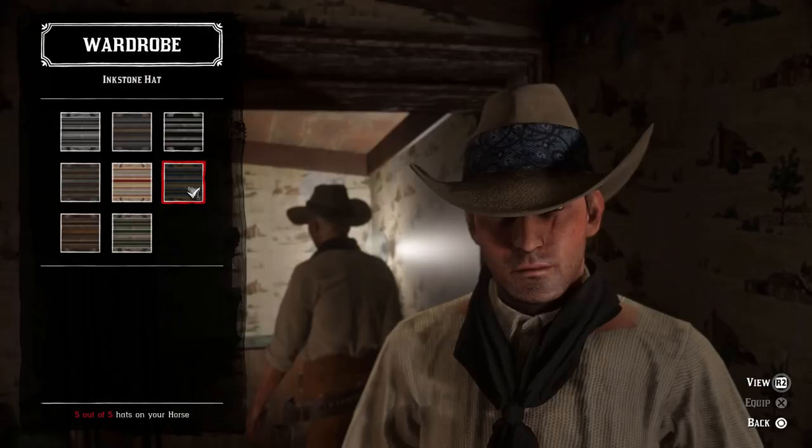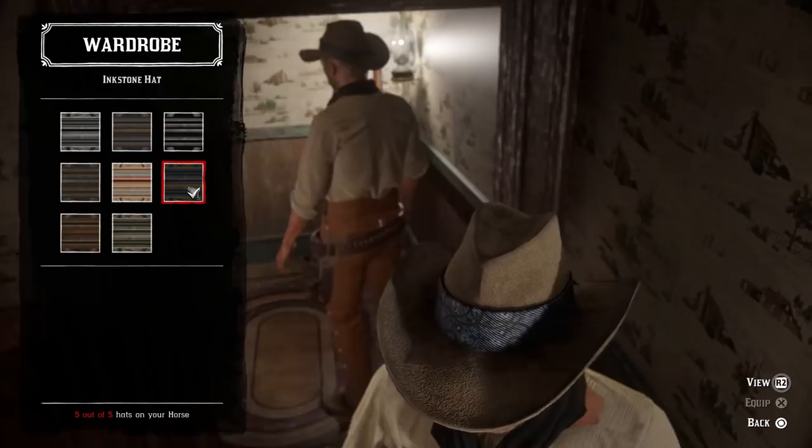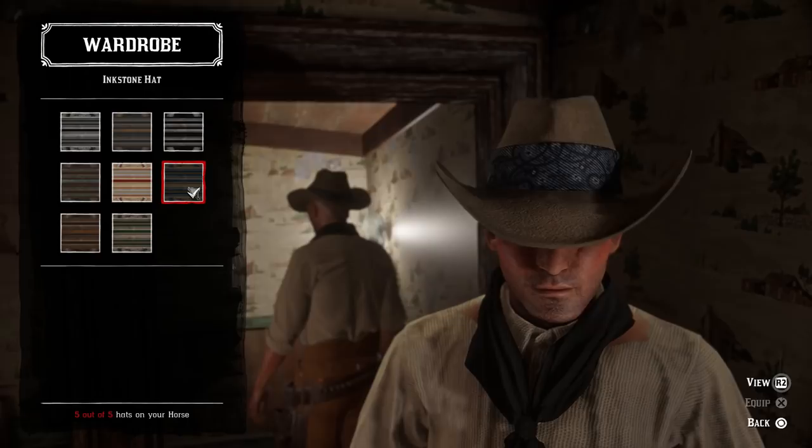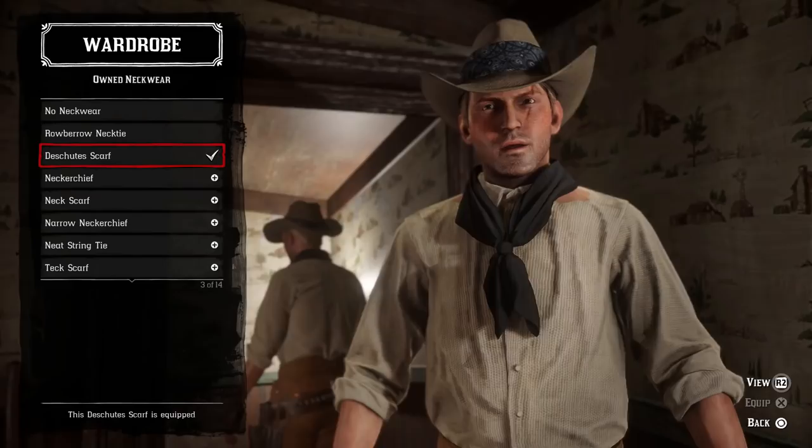For the hat, I use this lighter tannish-brown variant of the inkstone hat. It's not 100% perfect, but it does match his hat the best out of all the available options in online. His is slightly less uniform looking — a little more crumpled up — and the brim doesn't dip down quite so far in the front, but I think this hat comes the closest to imitating his from the movie.